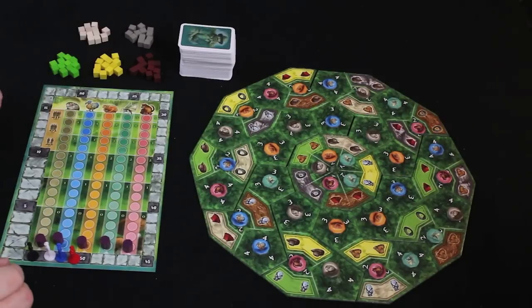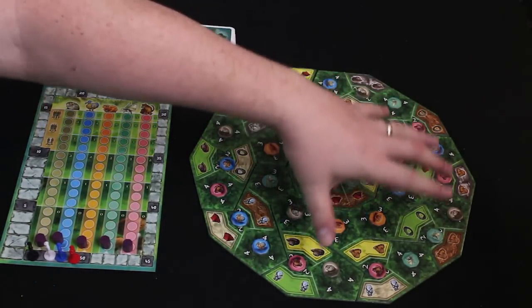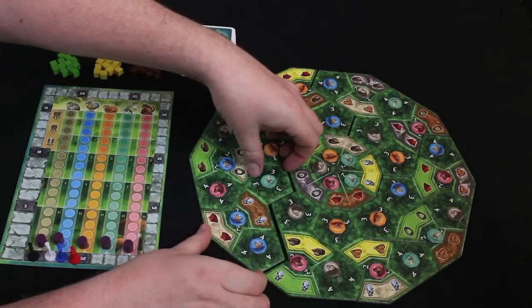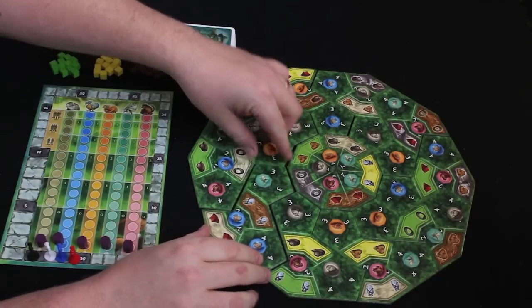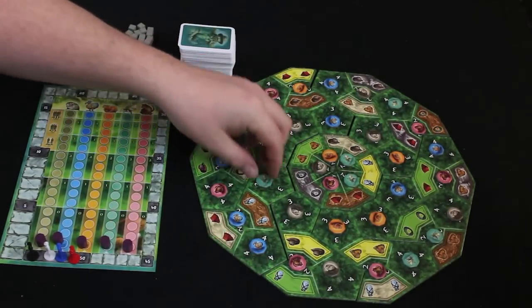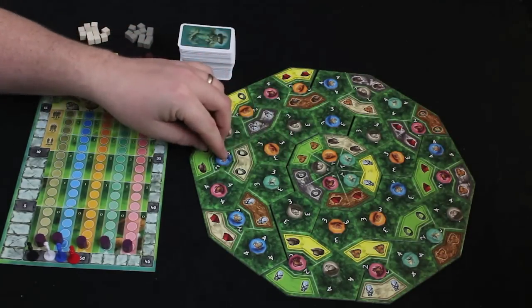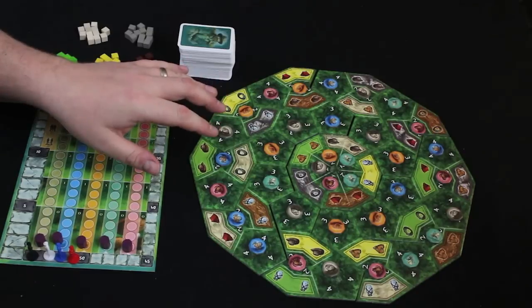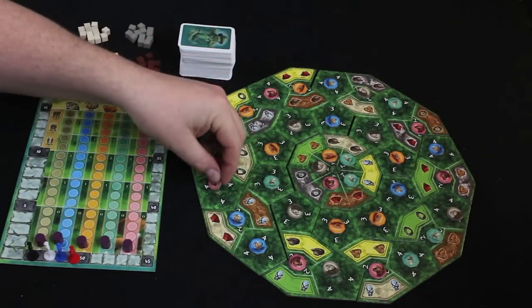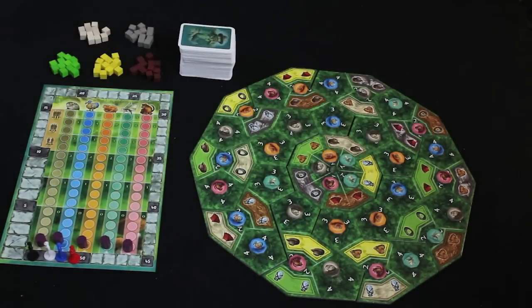This is the main setup for La Isla, and as you can see it's a very colorful presentation. We have an island board which you create every single time. There are these puzzle piece map tiles that go together — there are ten of those — and then there's a little circle that goes in the middle. So that's going to be random every time.